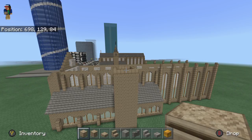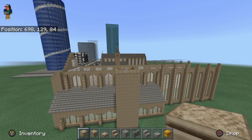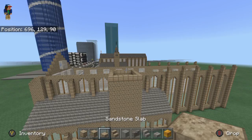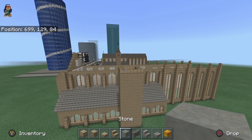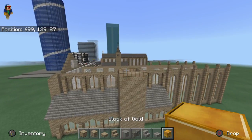Anyway guys, we're going to go ahead and continue on with this cathedral. I'll explain more about the upload gap at the beginning of the video. So guys let's run through the materials. You want some smooth sandstone, some sandstone, sandstone slab, sandstone stairs, stone, stone walls, stone brick stairs, stone brick slabs, and some block of gold for right now.